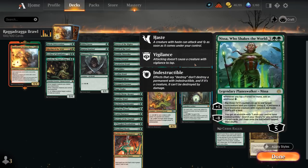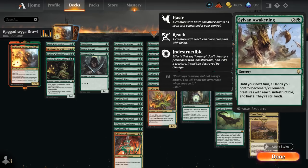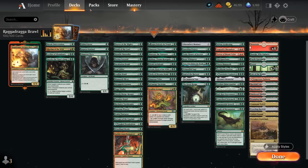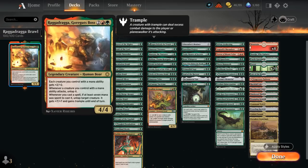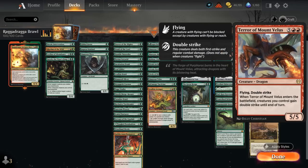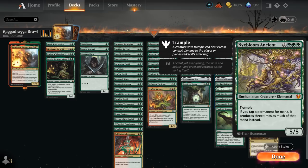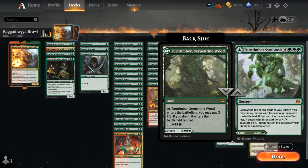We also have Nissa Who Shakes the World to combo with our forests — those forests animate into 5/5 creatures with RagaDraga out since they count as mana creatures. For finishers: Sylvan Awakening animates lands into 2/2 elementals (4/4 with RagaDraga), Angrath's Marauders doubles our damage output, Terror of Mount Velus gives our team double strike, Old Gnawbone generates treasure, Thorn Mammoth for repeatable removal, and Nyxbloom Ancient triples mana production.